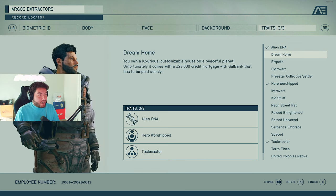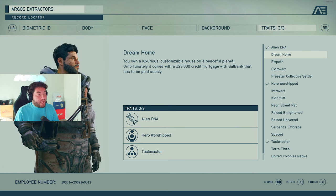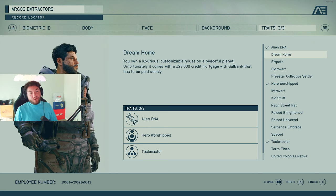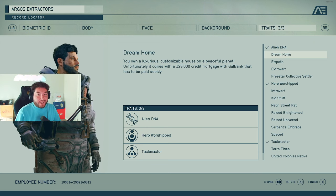Dream Home — interestingly, you own a luxurious customizable house on a peaceful planet. Unfortunately, it comes with a 125,000 credit mortgage with Gal Bank that has to be paid weekly. Sounds like a burden I don't want to take on, so I didn't take that — but it sounds like a really cool idea. If anybody does it, let me know how it ends up.